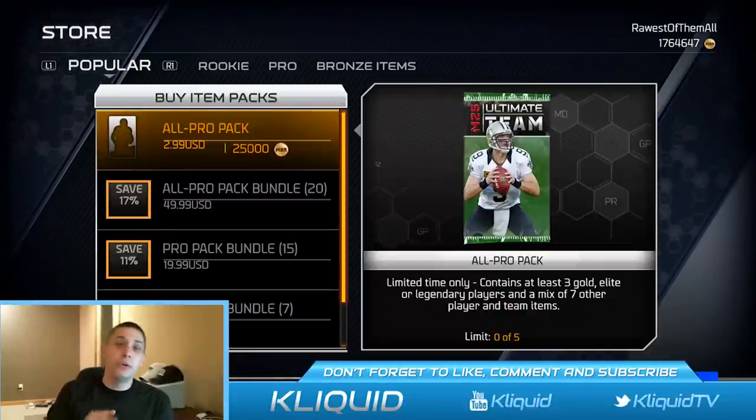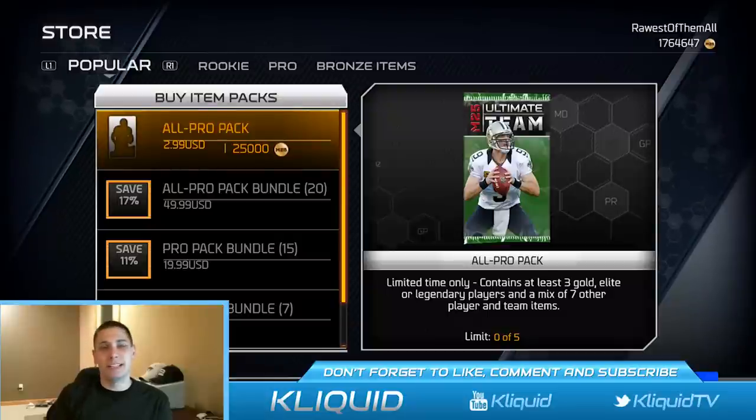I'm going to do five regular pro packs and then the five all-pro packs as well, so that should bring us to around 162,000 total coins being spent. Hopefully we are able to pull something pretty decent — I know the ultimate legend cards are still in the game so I'm hoping to get one of those. I like the all-pro packs; you still get three gold cards and the opportunity for legend cards, so it's worth it to me.